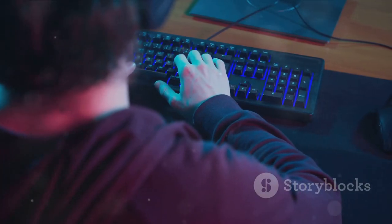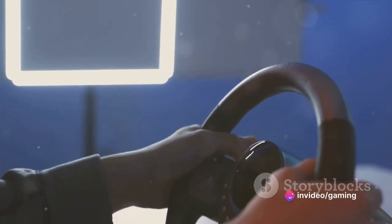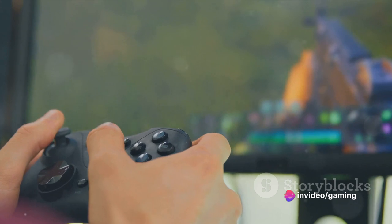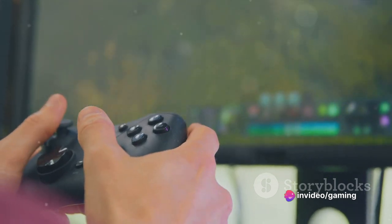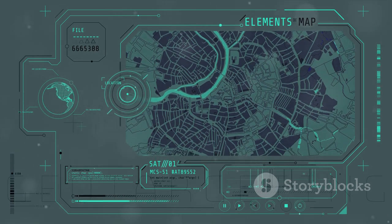First things first, getting familiar with the controls and interface. The basic controls for movement are simple — use the arrow keys or WASD. Driving is just as easy with the same keys. Combat involves a mix of mouse clicks and key presses. Now let's talk interface.